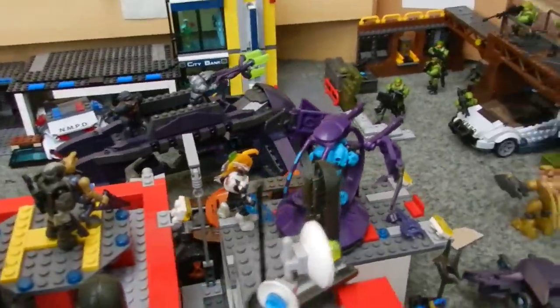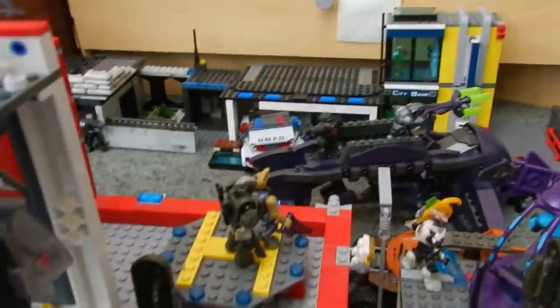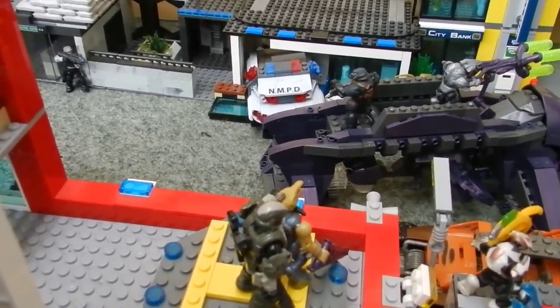Moving around again, we can see from this angle we have a shade turret on the roof, an Elite Ultra, a bunch of weapon pods dropped in, and the Rookie having deployed from that drop pod to assassinate a Jackal, with the drop pod right there.